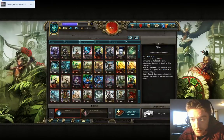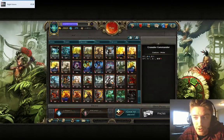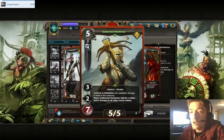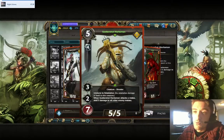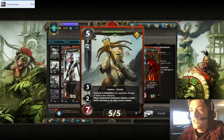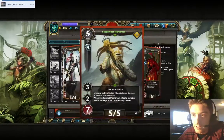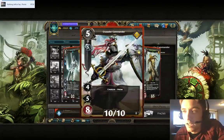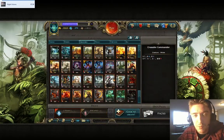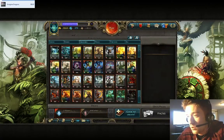Moving on to the 5-cost creatures: the Crusader Commander and the Scatterman Marksman, the new cards from the Forgotten Wars expansion, are actually really good. They're more of a late-game kind of card, but definitely worth it. Their ability, stats, and cost make both of them super strong, and they help address the late-game problem Evin normally has. Evin is more of a mid-range, almost late-game faction, and with these cards it's possible to make it happen.